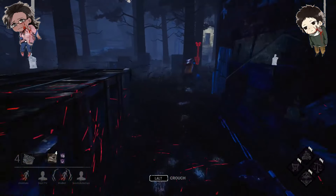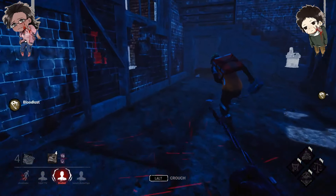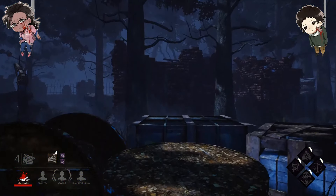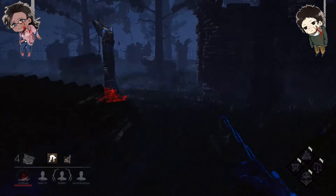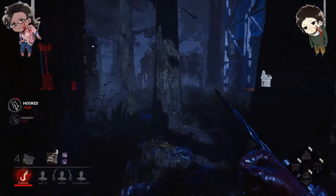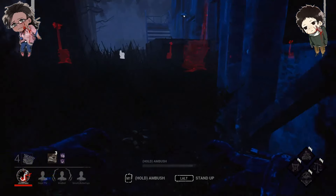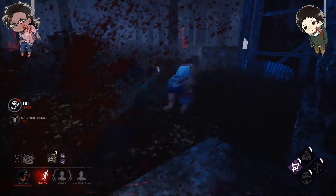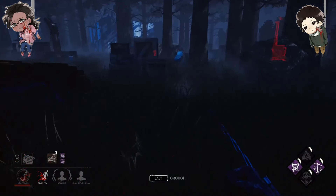This is pretty much a win here no matter what happens. If he stays at this pallet, I pretty much always get him. Running all the way to the window already — he couldn't Dead Hard. Nope. I think I just saw somebody over there. The gen's going, which is actually fine — we pretty much want them to finish the gen. I fucked up, but it's okay, I should get a free hit here still. So we're pretty much down to two gens.